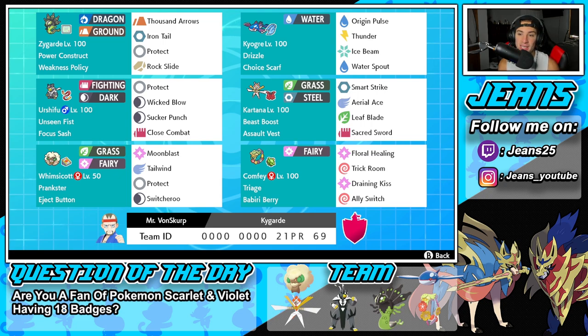Fourth Pokemon is Kartana, and I'm really glad we're starting to see Kartana come back into the format in Series 14, because in Series 13 it wasn't as relevant or as strong as it used to be. It's got Beast Boost as its ability, Assault Vest as its item, and Smart Strike, Aerial Ace, Leaf Blade, and Sacred Sword for its four moves.